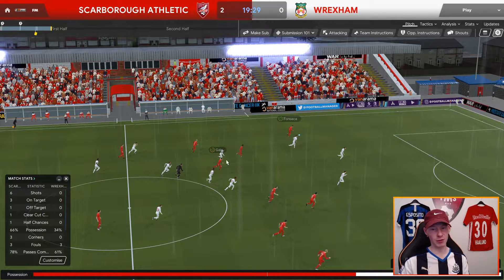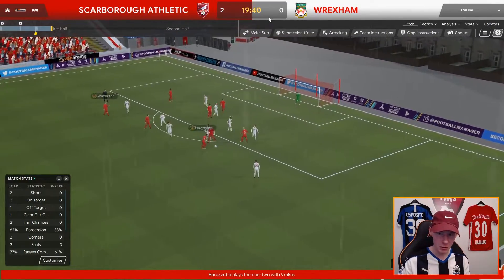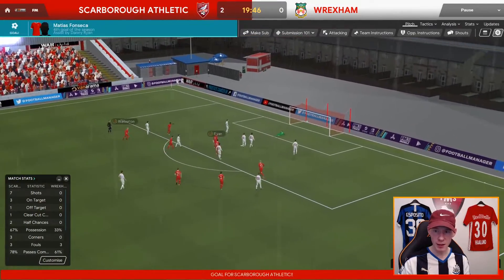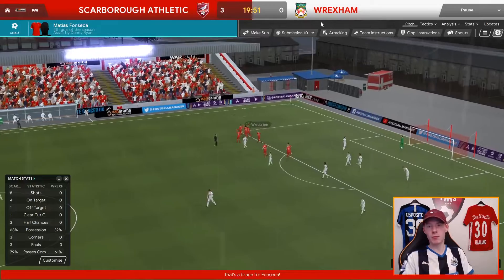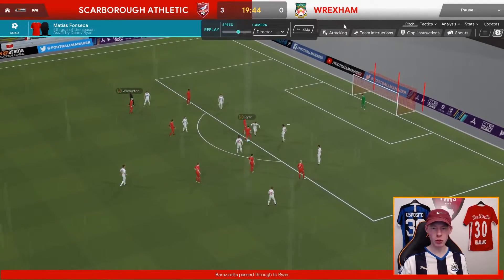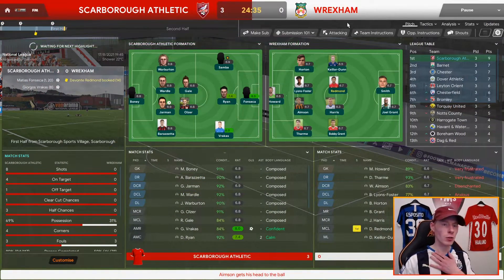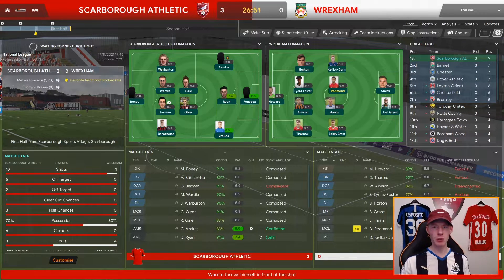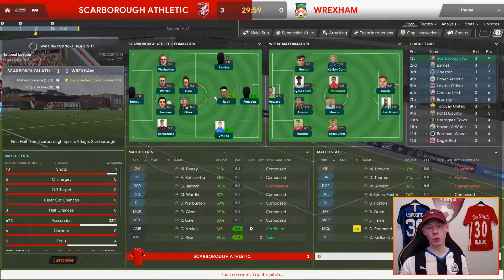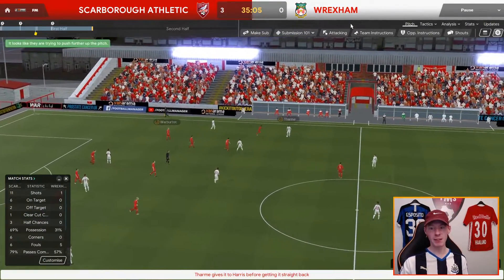Remember we've told the wingers to get further forward, and also Samba, Gale the box-to-box midfielder, and Warburton the inverted left winger. We're trying to get bodies involved in the attacking phase of play. Barrizeta to Ryan to Fonseca — 3-0! Really well worked goal. There's a little bit too much fiddling about, possibly too many players in the box, but we got there. Now, this is lower leagues, and this system might be too risky against a better team — in which case you might think about moving Ryan the AMC back to DMC for more defensive stability.